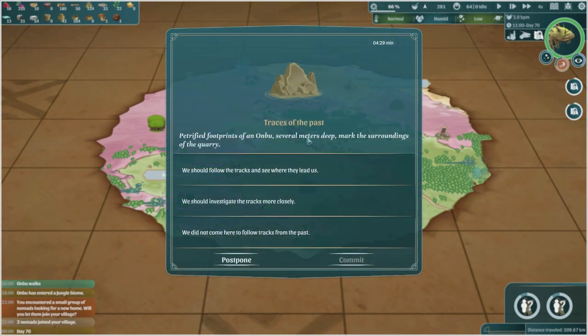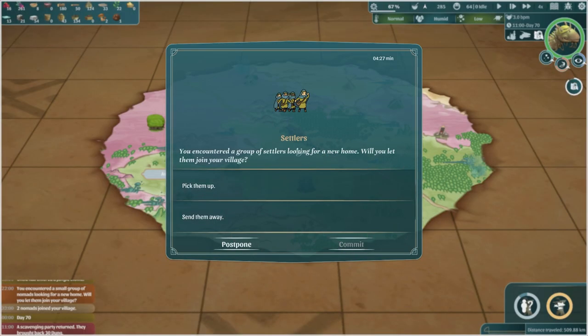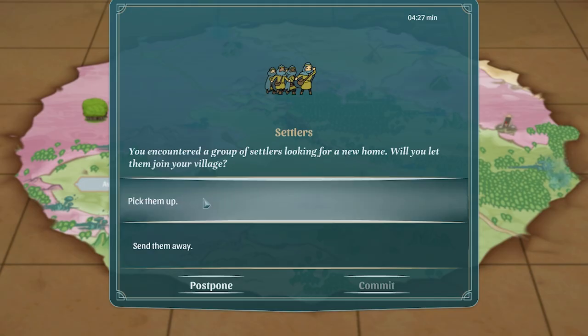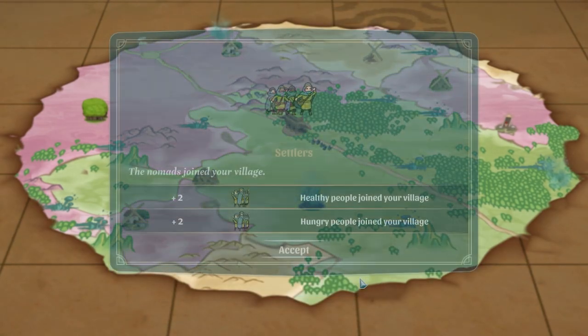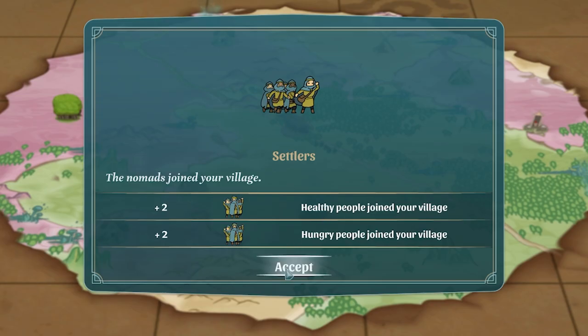Back at the map, we've got traces of the past - is that just more poo again? Yep, more poo, nice. We've just bumped into those settlers as well. These are poisoned but let's pick them up - our doctors are good to go. Actually, they're not poisoned at all, the game lied to me - two healthy and two hungry.